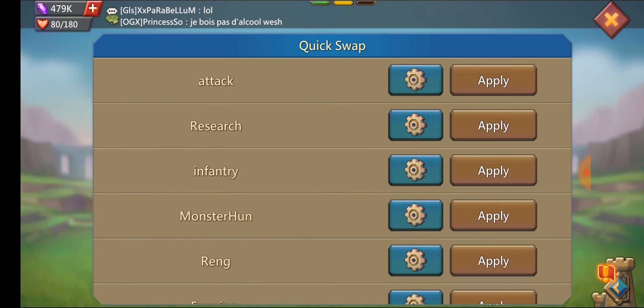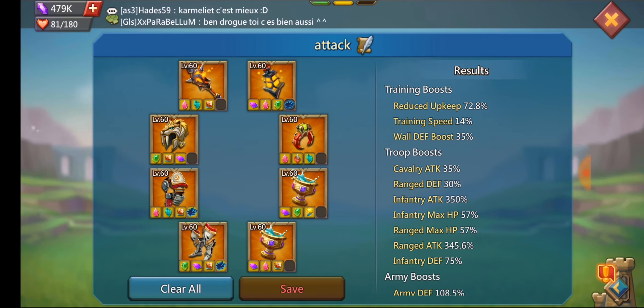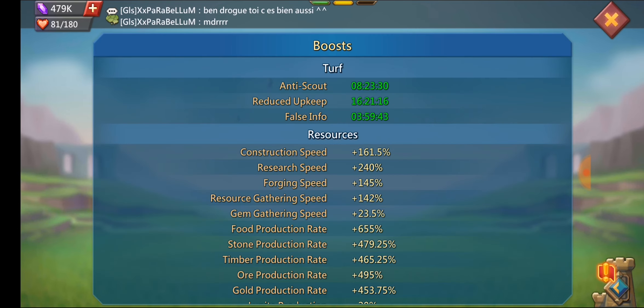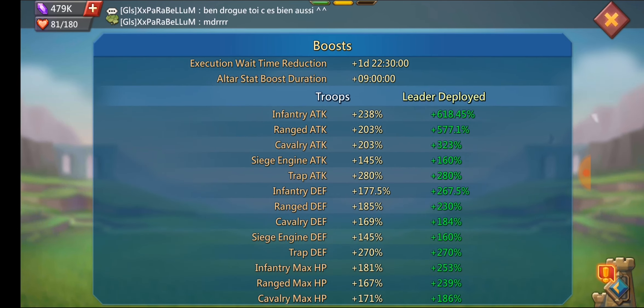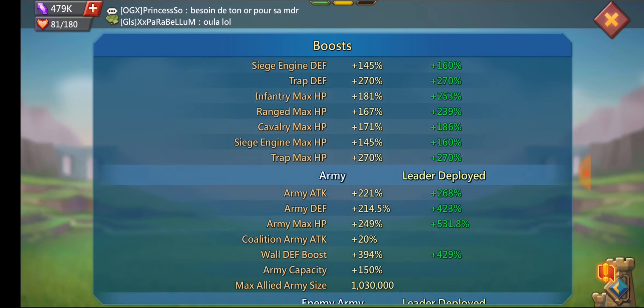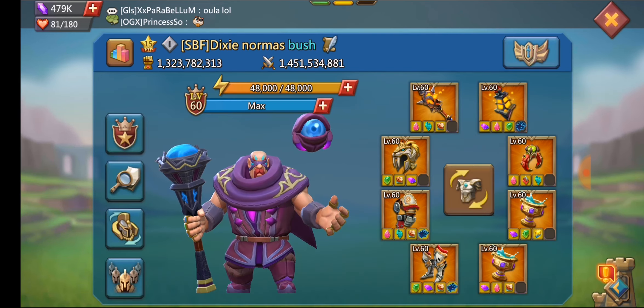I'll throw him into his mix set. It's sort of a mix set but he has no cav attack in it — it's all infantry and range. The infantry attack is 350 and the range is 345, with 182% army HP. Looking at the stats, in cav talents he's got 618% infantry and 577% range, and that's not even in the right talents. His stats could be way higher than that in the proper talents. He's got 530% army HP in that set as well.